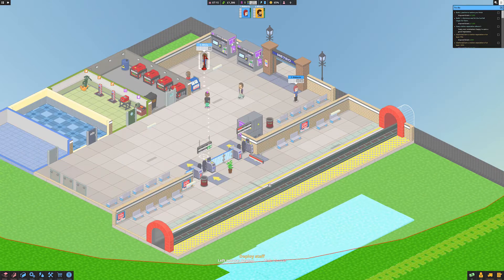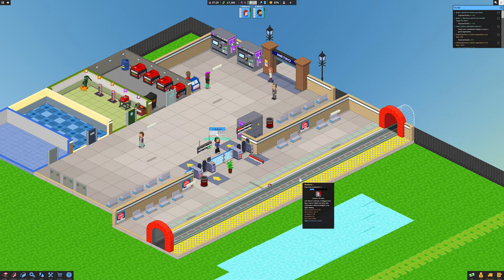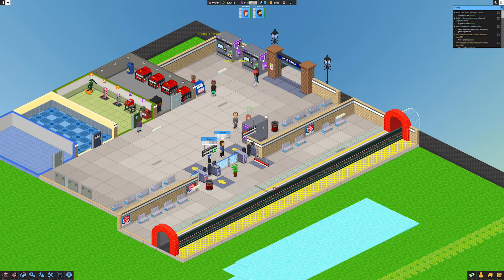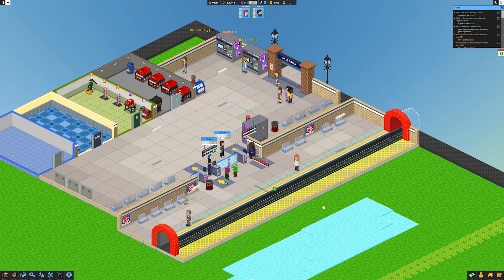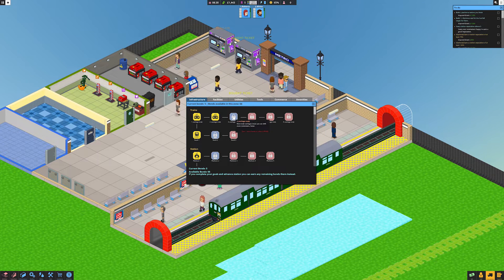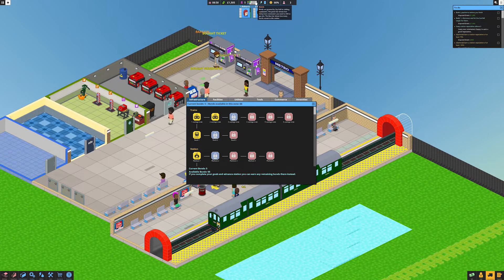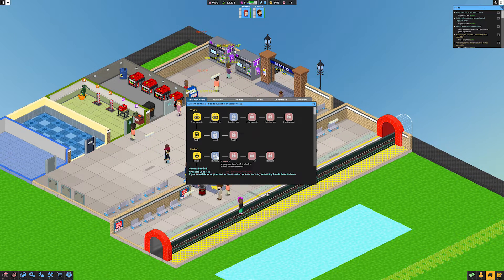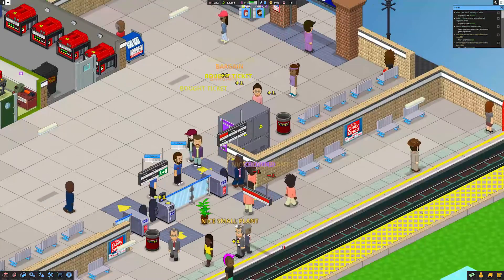We've got lights, we've got tickets, turnstiles obviously - we need to set those up so that can be there. I always make the exiters walk further. I think we can open that and we'll get our staff members in to get started. The only thing I think we have to do is give our staff members their points - we're going to put them here and here so they're a good central unit. If we're really short on cash we can sell some ticket machines - we don't really need three, I'm just planning for a little bit of increased scope. I'll bring that train in while I do that.